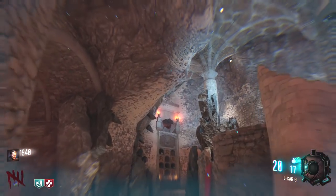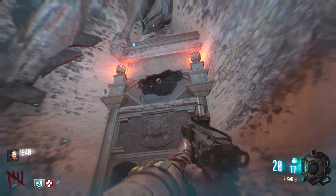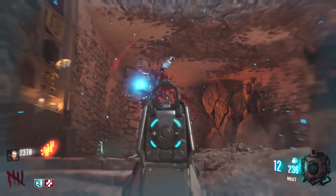Once anti-gravity's been activated, come over here and you're going to want to chuck a grenade into the hole here — where you get the arrow during the DE easter egg when you're getting the wolf bow. What will happen is a wolf skull will drop down.